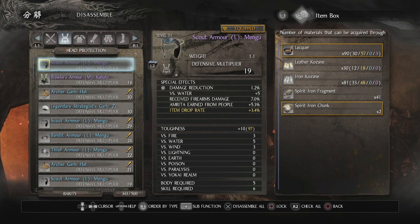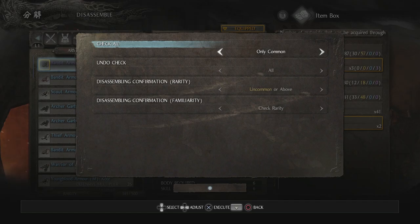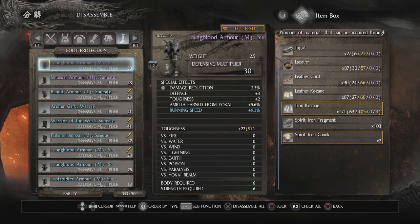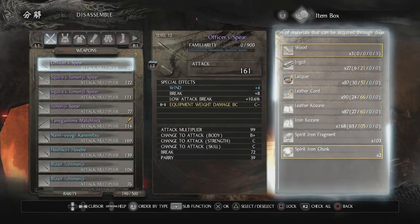I'm just going to see if this actually works and stays a hold of it. Oh no, my PS4 is going crazy. That should be everything — let's disassemble. That's 153 items just gone.